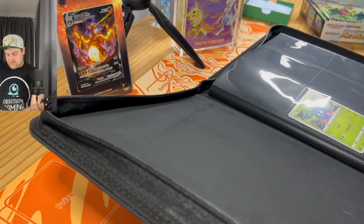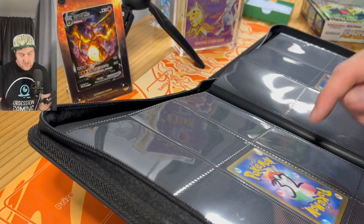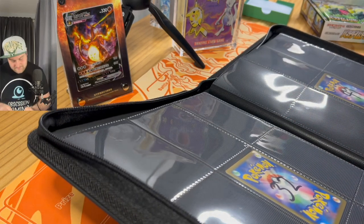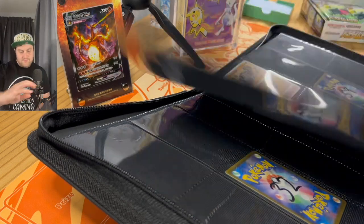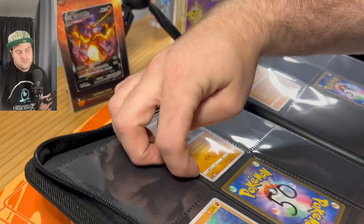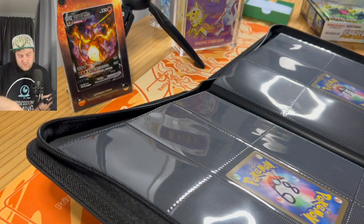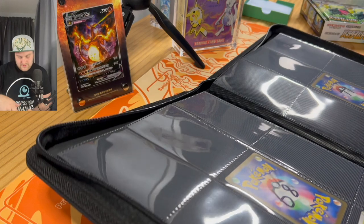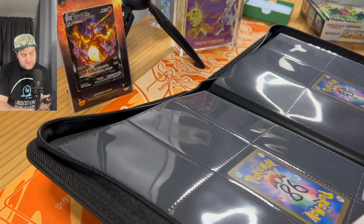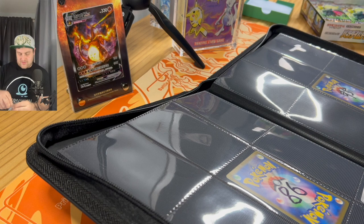Tangela is number 4, goes in on the first page. Then we've got the Unknown V-Star, it's number 36. So we'll go straight through to that page — 33, 34, 35, 36. Next is 47, then 71 — that's the Dragonair — and then 88 for the next card. As you can see, slowly going to fill the binder up with these. It may take some time but that's okay.